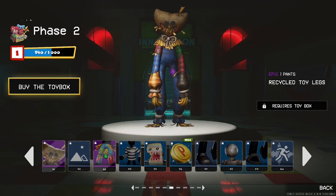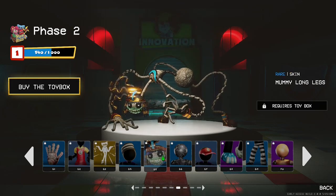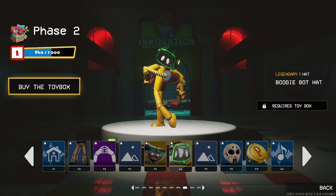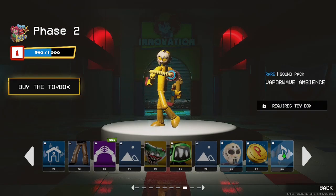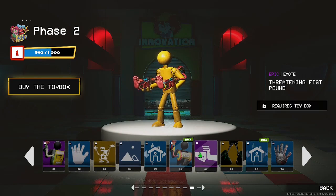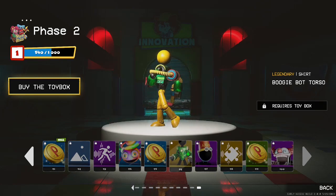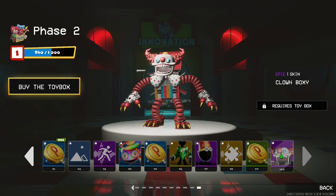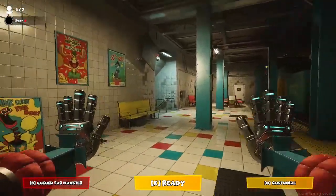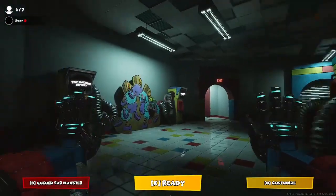Scarecrow huggy, rainbow boxy emote, huggy mummy, mommy long legs, sinister fingers, zombie huggy, boogie bought head, Jason mask, puzzle backpack, boxy emote, a nerf gun backpack, threatening fist pump, boogie board the wheels, rainbow mommy boogie board torso, and the clown. I just decided to make my own lobby — this looks cool!